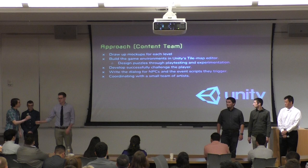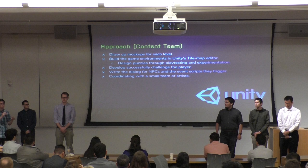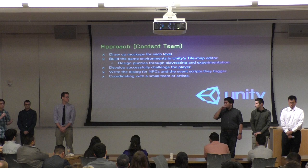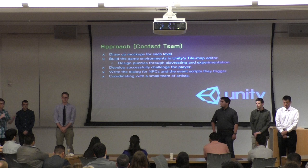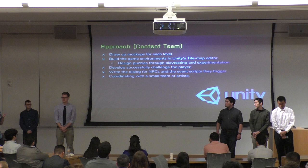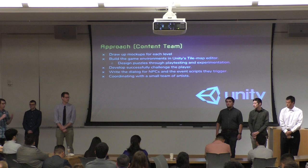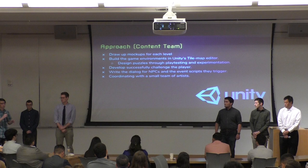On the content team, we began our process by creating a mock-up of each level on paper. We then took that mock-up and created it in Unity's tilemap editor. At this point, we could start experimenting and playtesting to see what works and what doesn't. This is a highly iterative part of the process where we allow people to test it and incorporate that feedback to improve. We then polish it by adding dialogue and non-player characters for the player to interact with, and do the additional scripting to make all events happen as intended. Our team also handles coordinating with the artists, since we're the ones actually integrating that art into the game.